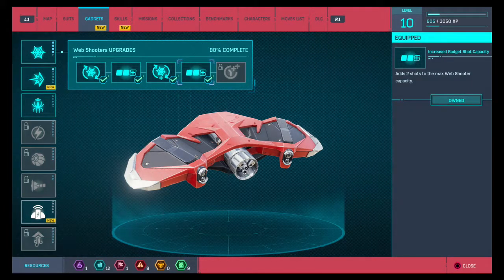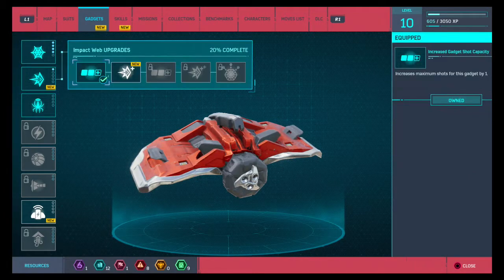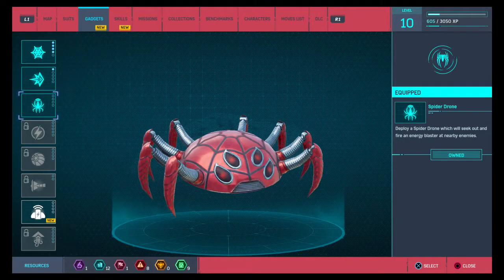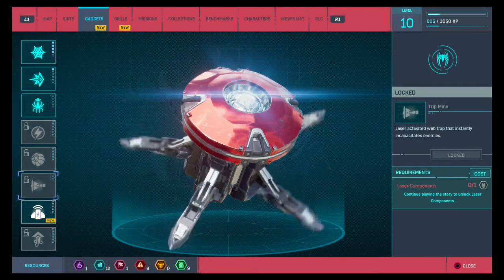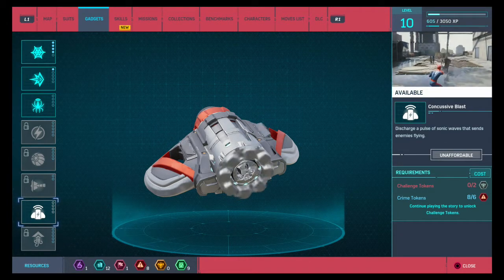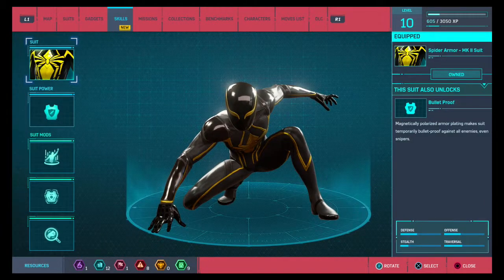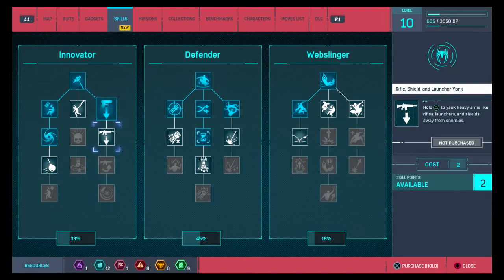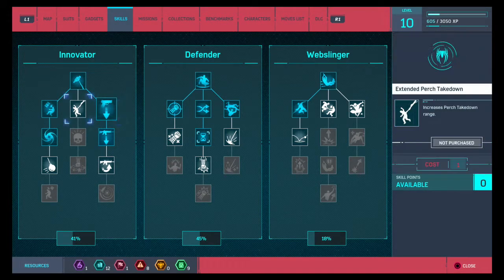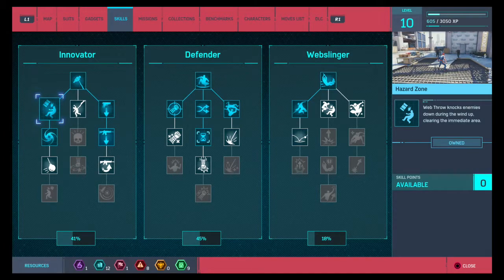Adds two shots to the max web shooter capacity — yes please, because you fully upgrade the web shots. Invincible. Impact web knocks enemies farther back — I don't really care about that. We can't upgrade that. Concussive blast — discharge a pulse. We can unlock this, but I do not have any challenge tokens, so some other time. Some skills. Alright, we have two. Rifle shield and launcher yank — hold triangle to yank heavy arms rifles. Hazard zone — web throw knocks enemies down.